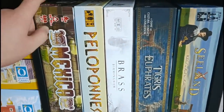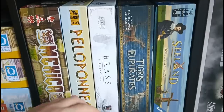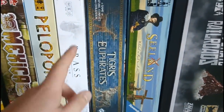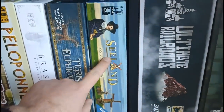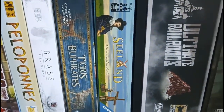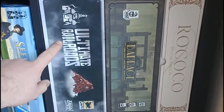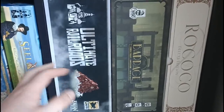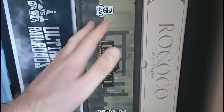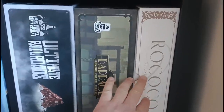Some more classics here with Mexica by Wolfgang Kramer. We have Peloponies — a brilliant disaster mitigation game, so much fun. Brass Birmingham — an absolute classic Wallace design. Tigris and Euphrates. And Sealand — another massively overlooked game that should be played more, a lovely charming design by Wolfgang Kramer. And some bigger box games with Ultimate Railroads — one of my favourite games ever, though I've still only played the Russian Railroads map. We have Barrage — a top three game for me, outstanding. And the Rococo Deluxe Edition — beautiful production.